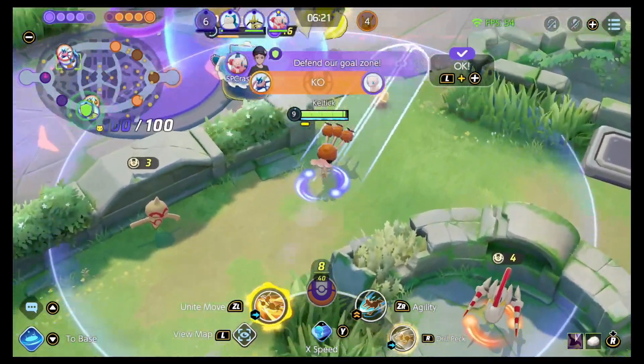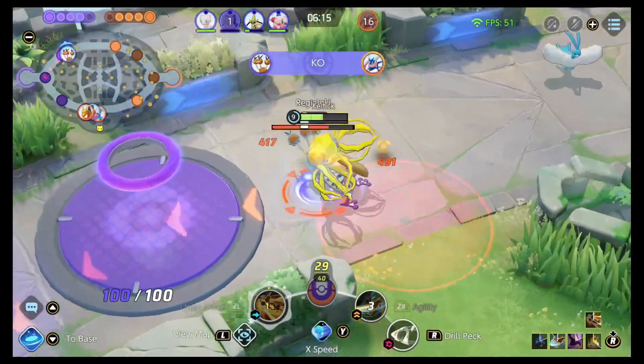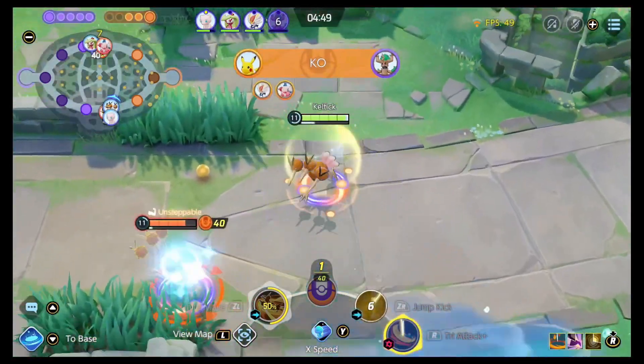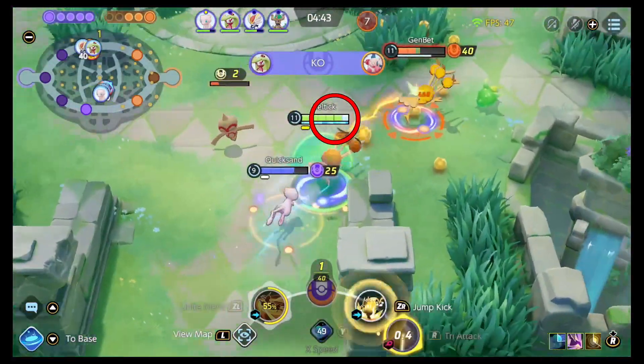Dodrio is looking to run around the map and deal heavy damage. Let's talk about how. The important thing to take away with Dodrio is you have two types of attacks: standard attacks and speedy attacks. All of your speedy attacks have an additional effect, and you become a speedy attack just by running around and filling up the charge meter whenever you're moving.